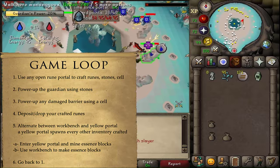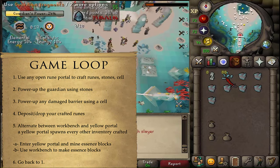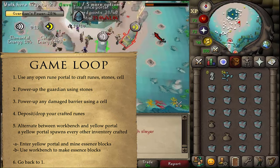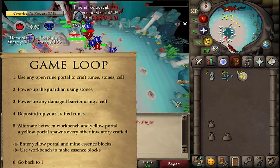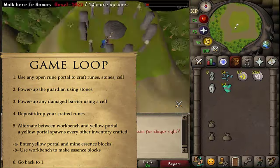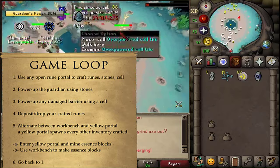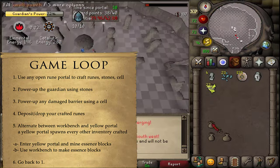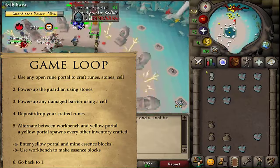Make more runes using any open portal, then return to the temple, power up the guardian, power up the barriers, and deposit your runes. After using a yellow portal, the next will spawn in about a minute, so the next inventory will use fragments. Go to the workbench, make a full inventory of essence blocks from fragments, craft runes, power up the guardian and barrier, then deposit. After making a full fragment inventory, the next should come via a yellow portal — mine individual shards near the workbench while waiting if needed.